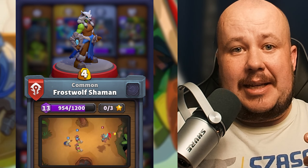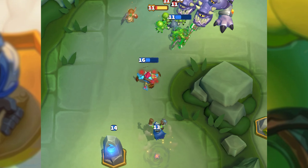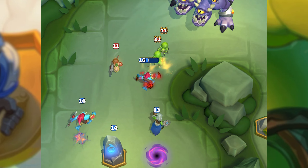The Frostwell Shaman is on this team to help assist with healing, as well as some range capabilities to take out those flyers. Being able to keep your tank alive longer is really important, so having a healer in your party can help a lot.